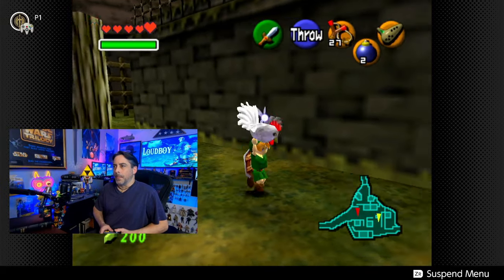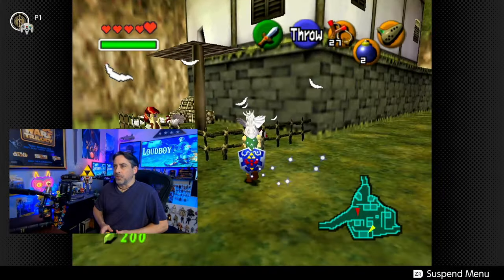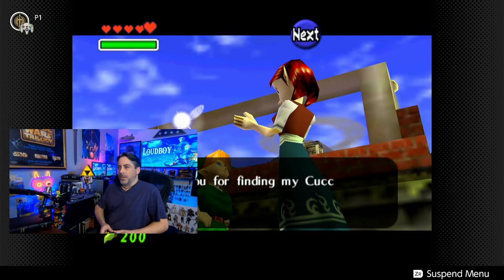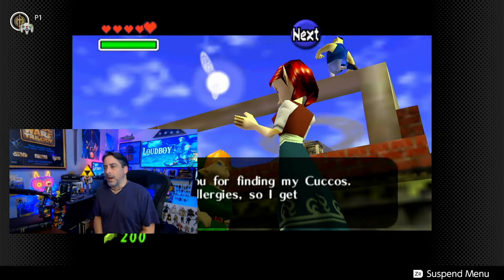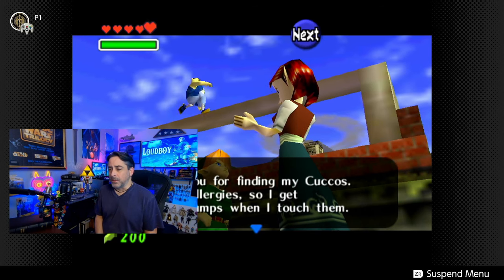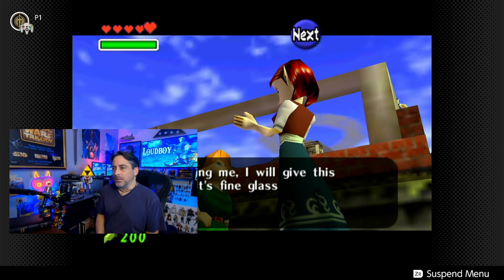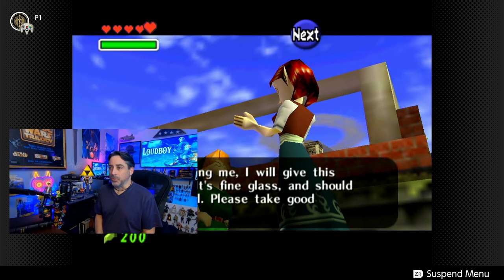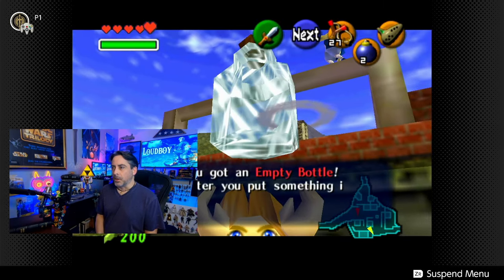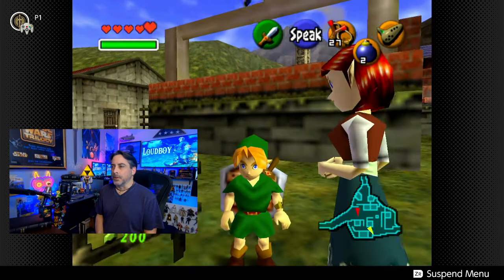Go up the stairs, throw him over the fence, and then go over the fence yourself. Once Link is over the fence, he can grab the cucco. That should be six — one more to go. Get him back to his home. Then we talk to the chicken lady. She says: 'Thank you for finding my cuccos. I have allergies, so I get goosebumps when I touch them.' Well then, maybe raising chickens isn't your thing. For helping me, I will give this to you — an empty bottle.